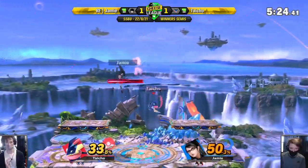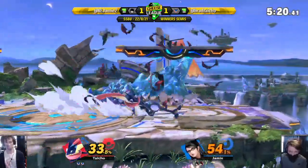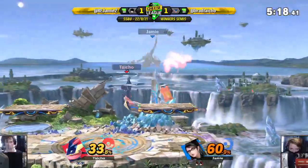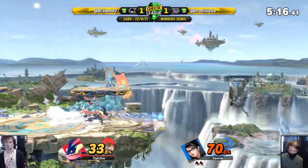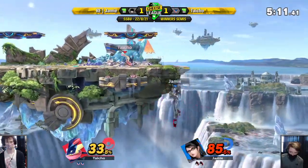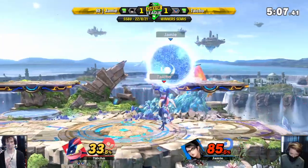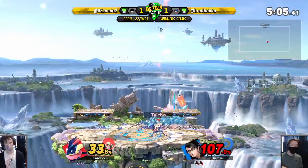Punishing that up tilt. That side B - bat within coming out. We've got Yellow and Heaven playing squad strike behind us on the Paralab. Catches the neutral getup. Up B - Jamie makes it back. Charging that up smash.